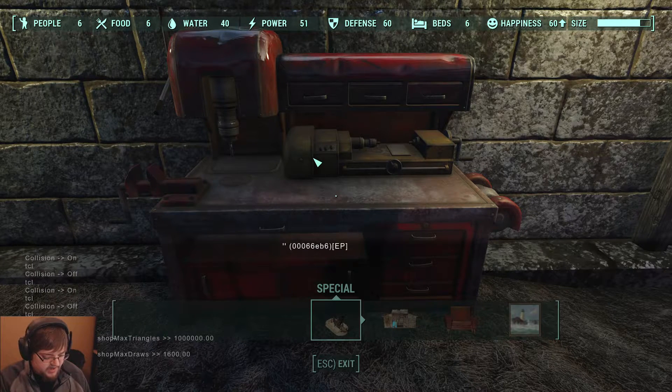Now the way to change these is you simply just increase the numbers. So the way to do that is setAV 349, and then you're going to want to type whatever number. So it looks like for 349 we've got a million. I think I'm going to triple that because I've got some ideas for this place — I want plenty of space. So we're going to go to three million.